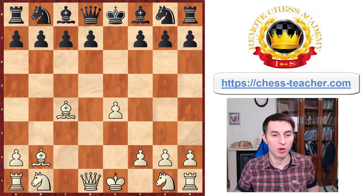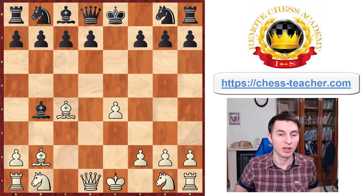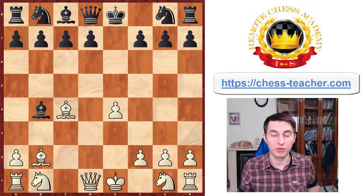After black accepts the other pawn sacrifice and bishop takes b2, at this point when black is unaware of this gambit, they usually respond with bishop b4 check, just because it's natural to develop a piece as well as to deliver this check. And then instead of playing the more mainstream move knight to c3, you may go knight to d2, which makes a lot of sense as well.